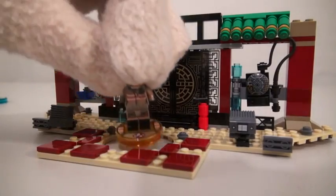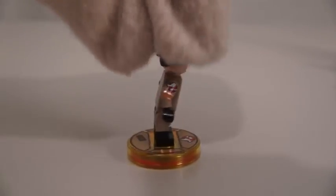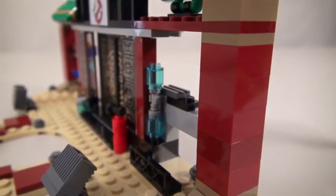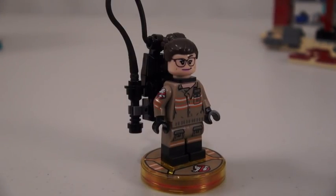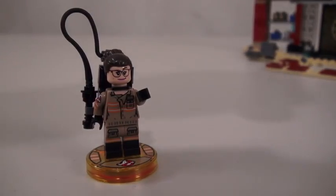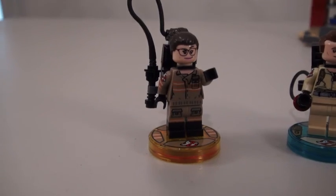This playset also comes with one brand new Ghostbuster, Abby Yates. She comes in her brand new uniform seen in the movie. And if you take the proton pack from the playset, you can place it on her back. Cool! Since she's the new figure, she comes with an orange base, whereas the old ones came with a blue.